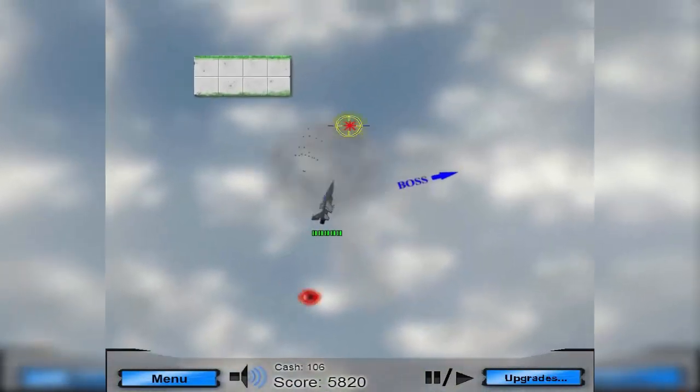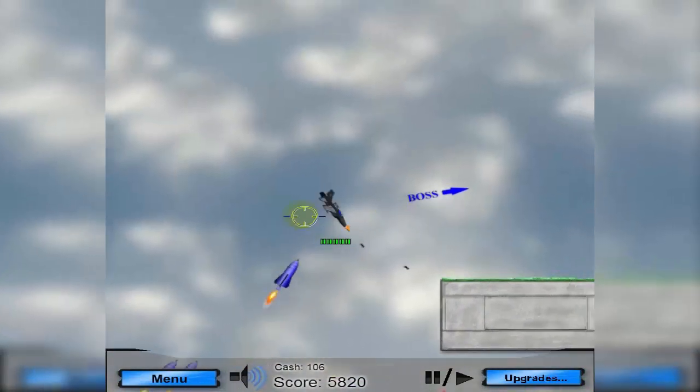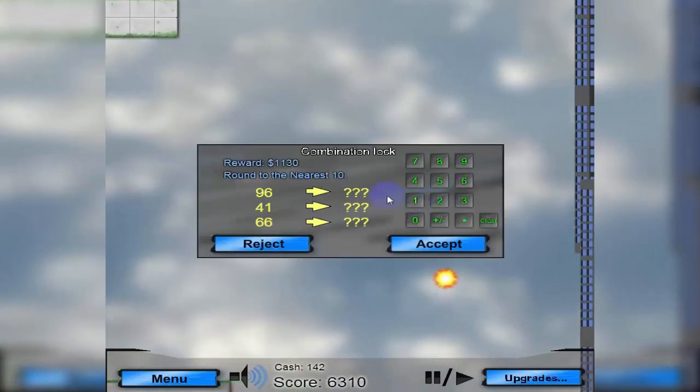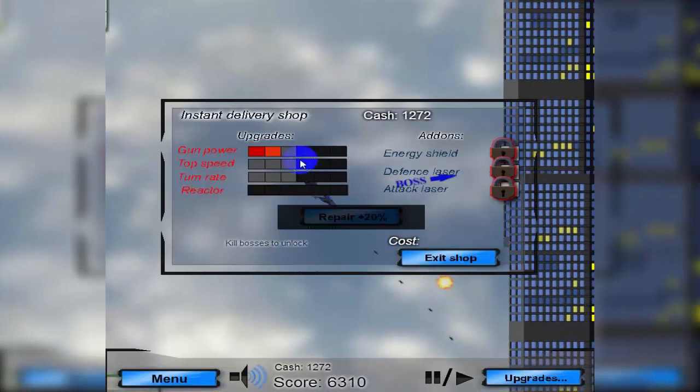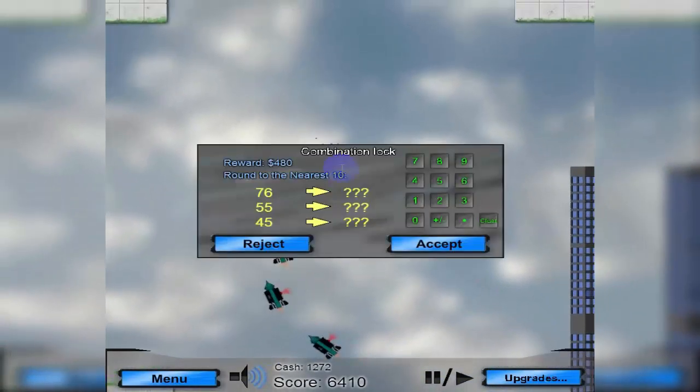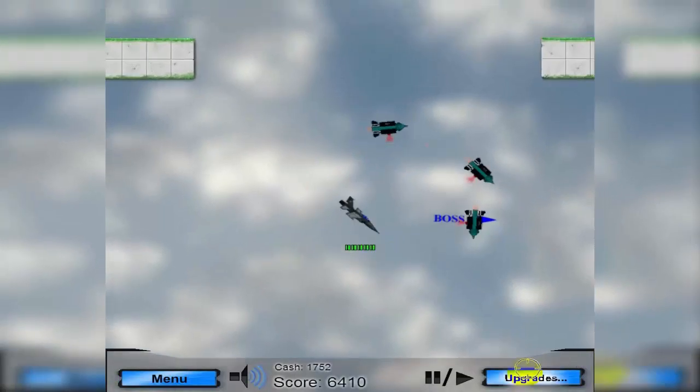I'm heading towards the boss, hoping to pick up some money on the way. I probably need to buy some speed too because it's pretty slow and I'll have a hard time getting away from the boss. There's a $1,130 money reward here. I'll answer: 140 rounds — accept — then go straight to upgrades. I do need to build my money back up since I respawned, but there's another hack box worth $480 that'll help.